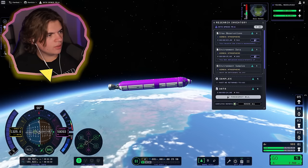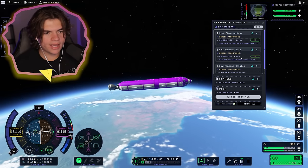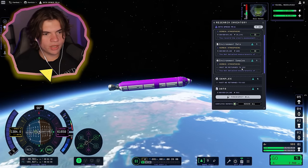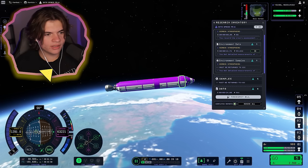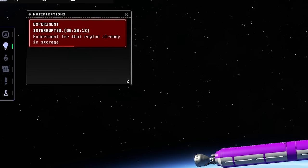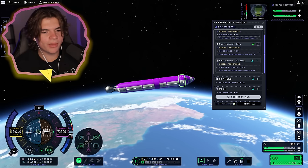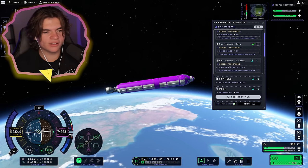I'm going to use the science right now while we wait. Crew observations — can I do multiple at a time? I can. Environment sample must be returned to KSC. How do I do the science experiment? Run environment survey. 'Experiment for that region already in storage.' Did I already do it? It did it by itself — yeah, it already did it. So we have the science for that.